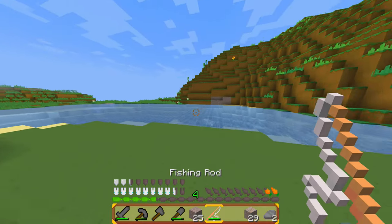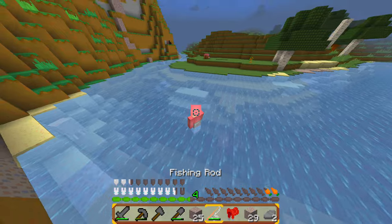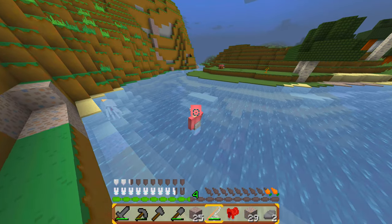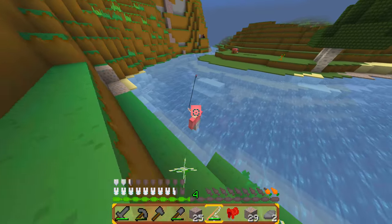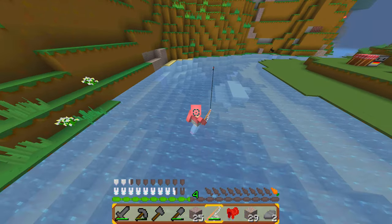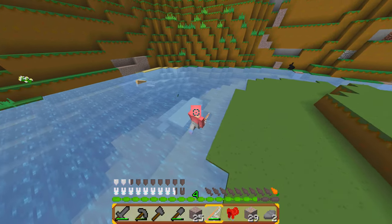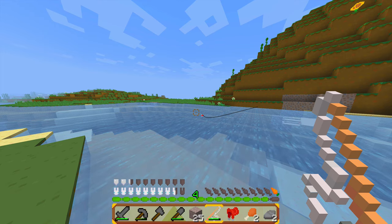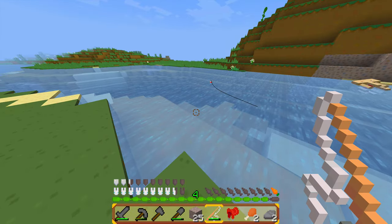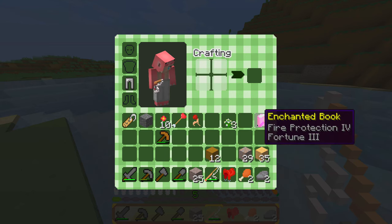I'm gonna cook that, and while that is cooking, on to fishing again. I got a saddle. So I got a name tag and a saddle. I just need food — I need fish, not the stuff. Even though it's pretty useful. So now I don't have to go buy a saddle or a name tag at spawn. This has been the first time ever I have fished in Minecraft for food. Fire protection four and Fortune three! I'm gonna use the Fortune three. I don't care about fire protection.